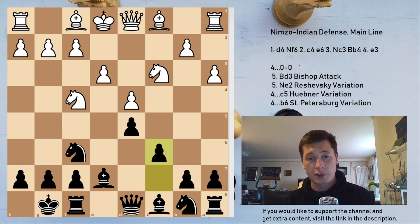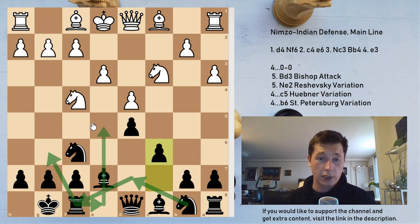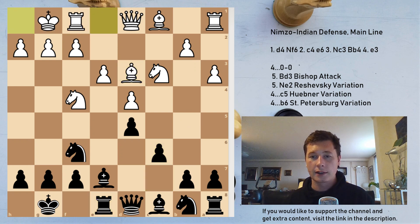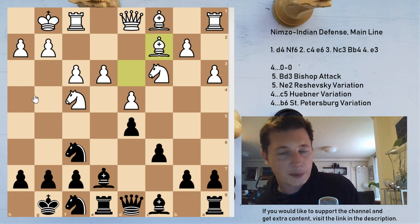The Reshevsky variation is fairly simple to play for black — I like it. You have both bishops opened, you're going to play something like Bd6, Nbd7 to f8 to g6, your rook goes to e8. It's a very natural position to play, and even if you didn't know any theory here you would still know what to do. One thing to note is that white has the option of playing Rb1 and going for the minority attack — you have to watch out for that. But in the main line of the Reshevsky variation, there are going to be no problems for black.